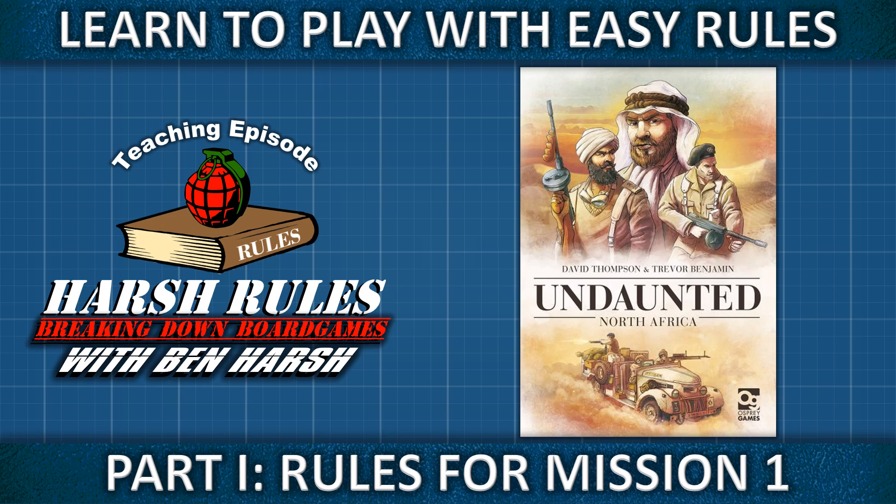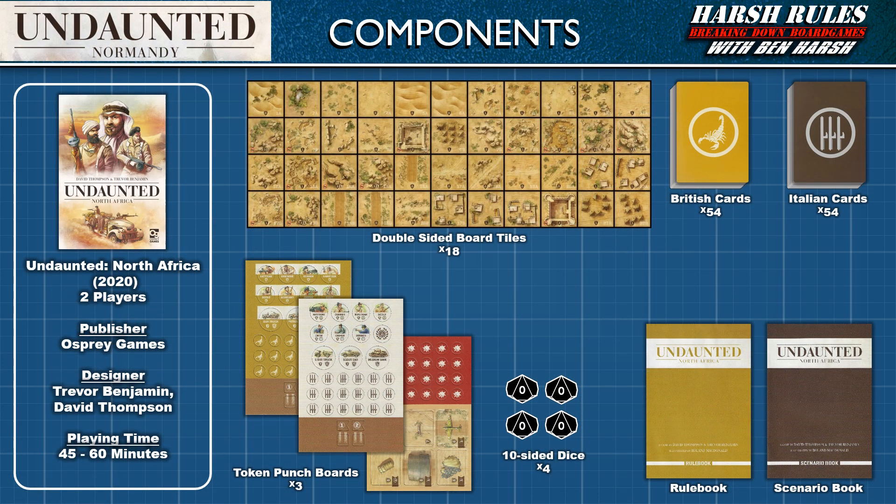This is Harsh Rules. I'm Ben Harsh, and today we're going to learn to play Undaunted North Africa. Undaunted North Africa was released in 2020 by Osprey Games and designed by Trevor Benjamin and David Thompson. This game supports two players and takes 45 to 60 minutes per scenario to play.